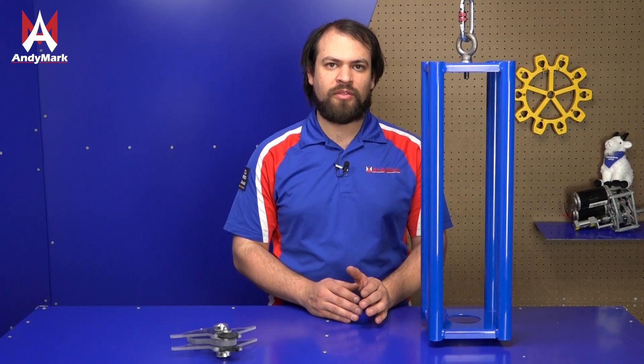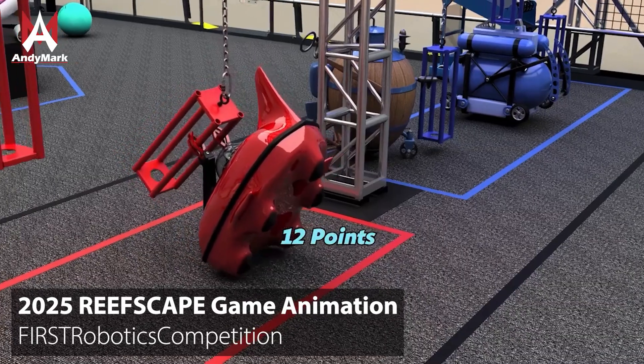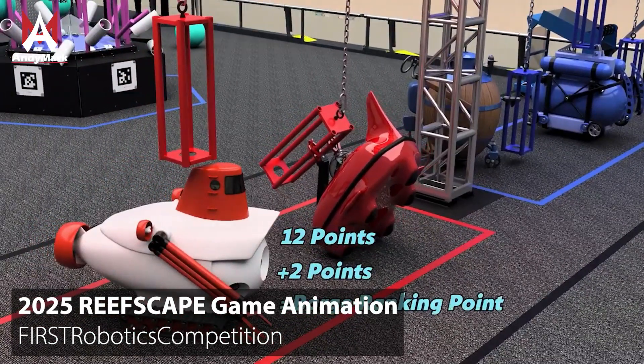There are many different configurations of the three ways for each robot to earn points to get past that 14-point threshold. The two minimum ways are a deep-climbed robot and a parked robot with the third robot not participating, or two shallow-climbed robots and one robot parked.